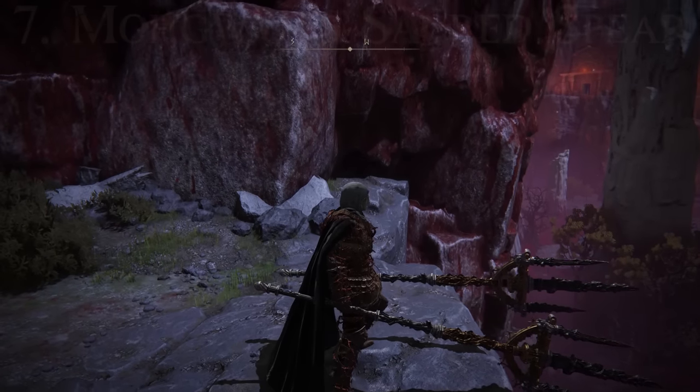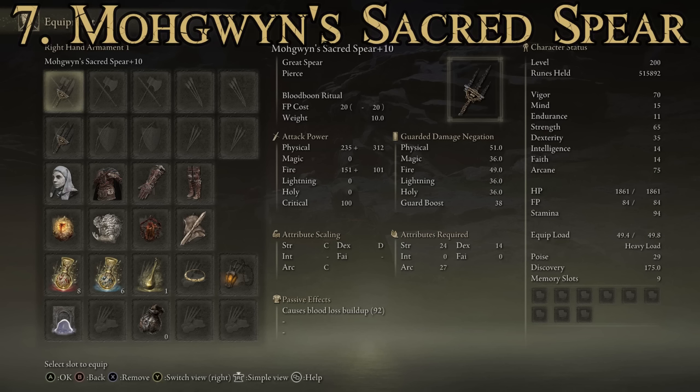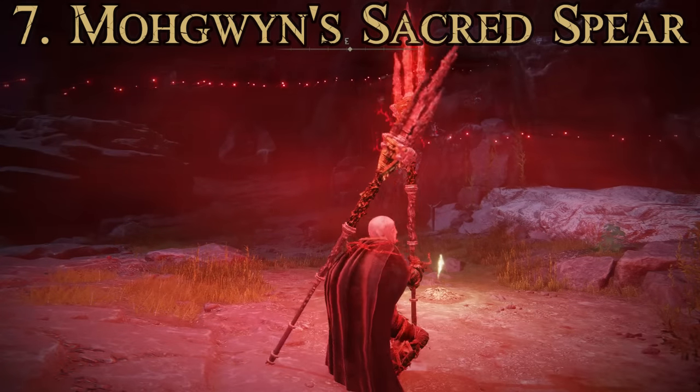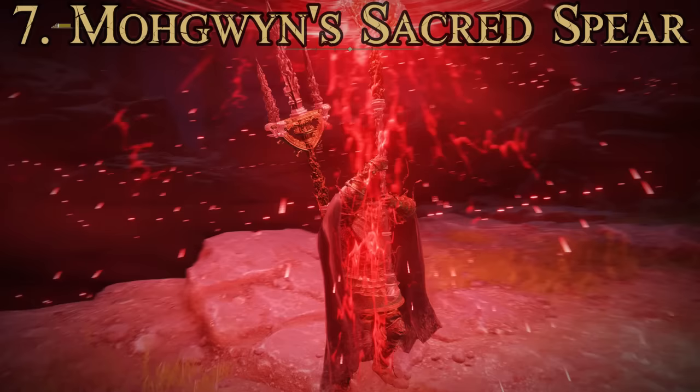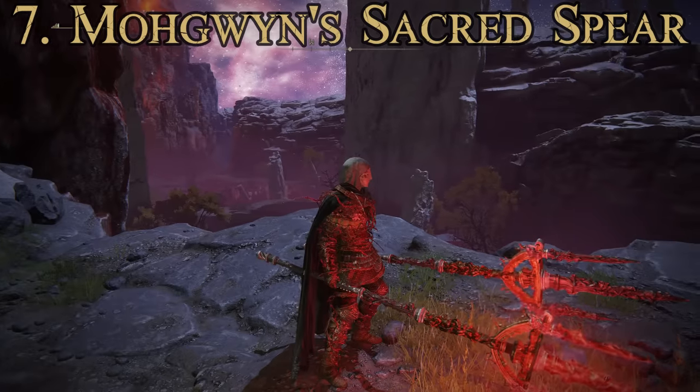Number seven is Mogwin's Sacred Spear — a big trident-style great spear and a very powerful weapon that scales well with Arcane. Passive effect: Bloodloss buildup of 92. Attributes required: Strength 24, Arcane 27, Dexterity 14. It has a C rating for both Arcane and Strength scaling — slightly better Arcane scaling than the Moray Executioner's Sword — making it great for Strength and Arcane builds. The special attack is Bloodborne Ritual, which delivers bloody explosions up to three times for area-of-effect damage, and also coats your weapon in Bloodflame for a duration, dealing Bloodflame damage which is one of the most powerful incantation weapon upgrades in the game.